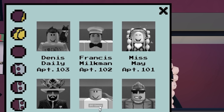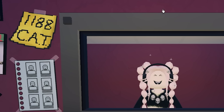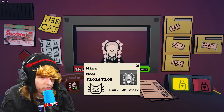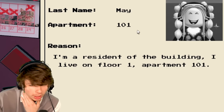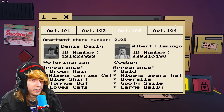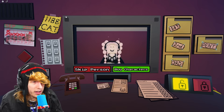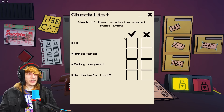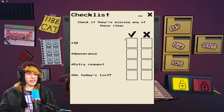What's up Governor — hello Miss May! She's on the list, appearance looks normal. Entry request: 'I am a resident of the building, I live on floor one, apartment 101.' She lives with Mr. Scary — we already caught a fake one of him. We're gonna call the apartment. 'Mr. Scary speaking — Miss May is not at home.' That looks legit, let her through.